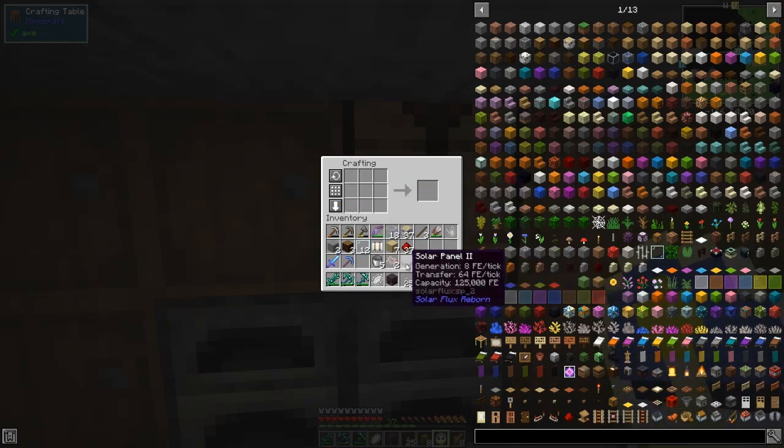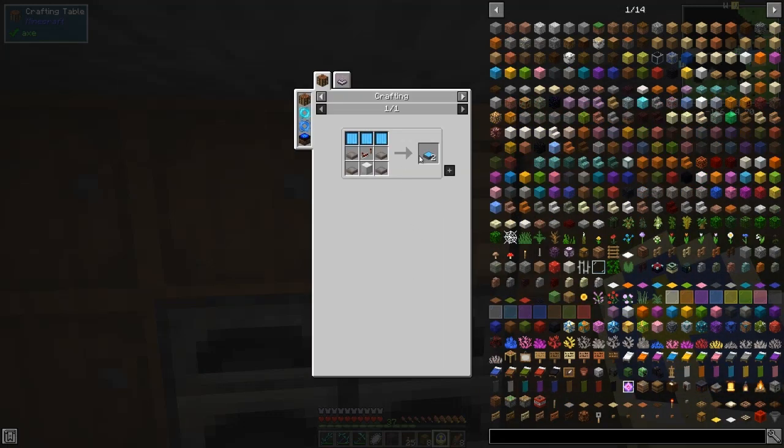With those we can make two tier-three panels. The tier-threes produce 32 RF each, compared to these, so if you add that up compared to the lower tier you get double the output.